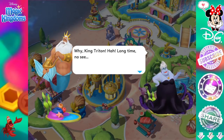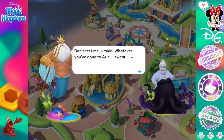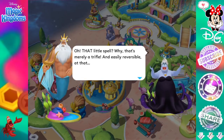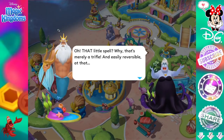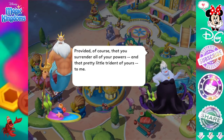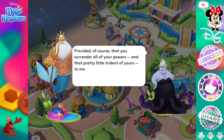King Triton. Long time no see. Don't test me, Ursula. Whatever you've done to Ariel, I swear I'll... Oh, that little spell. Why, that's merely a trifle — and easily reversible at that. Provided, of course, that you surrender all of your powers and that pretty little trident of yours to me.